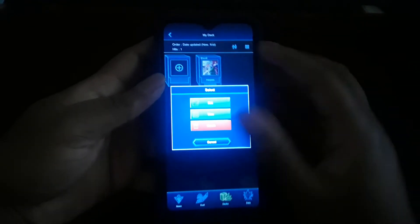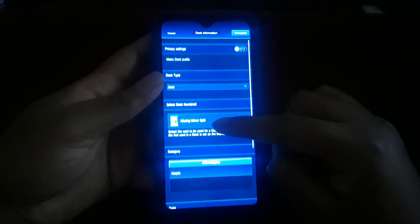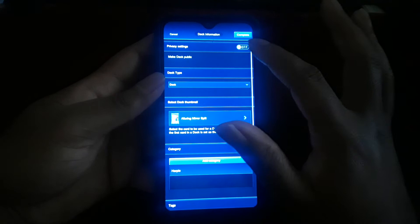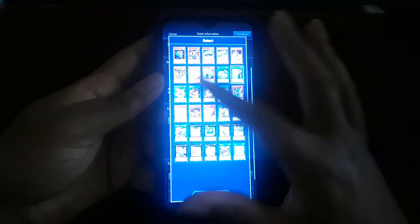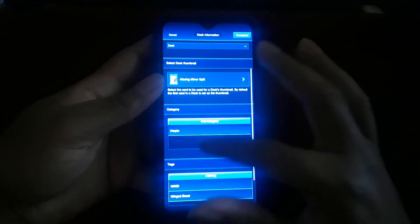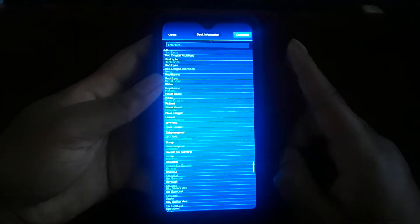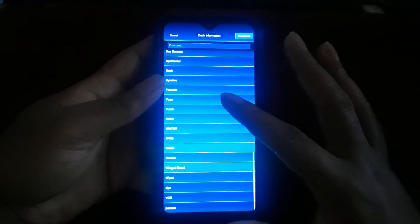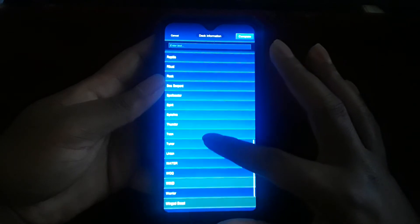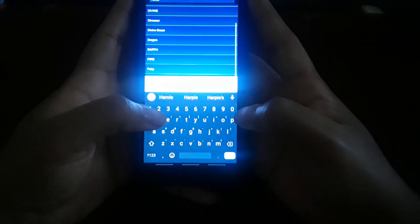If you go into edit, you can edit in a lot of features — monsters, spells, and traps. You can go to the tag feature, set up information like making the deck public or not, set it for either regular or speed duel format. There's a deck thumbnail where you can select any card from the deck, a category covering all archetypes in the series, and you can add tags like Link, Exceed, or Winged Beast.